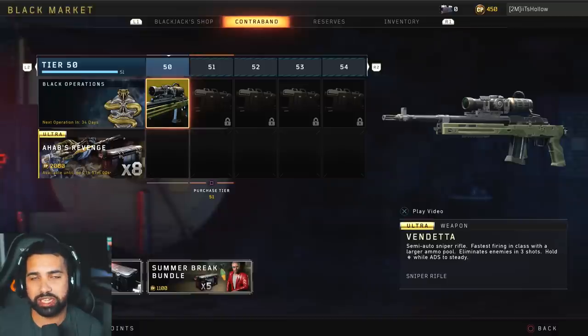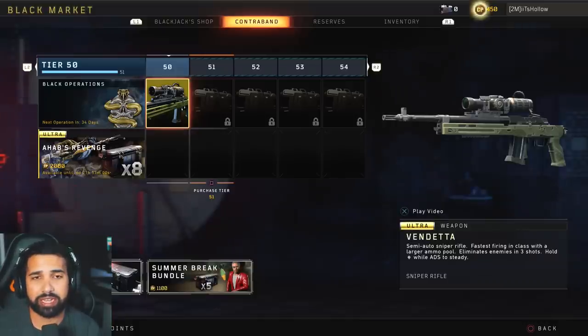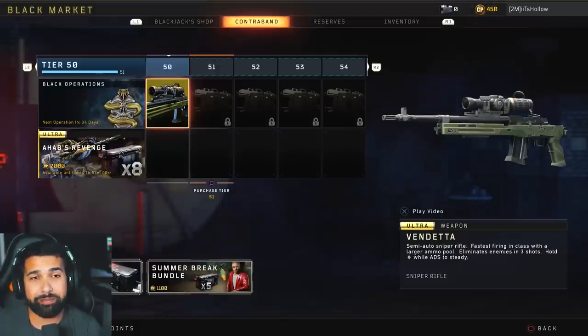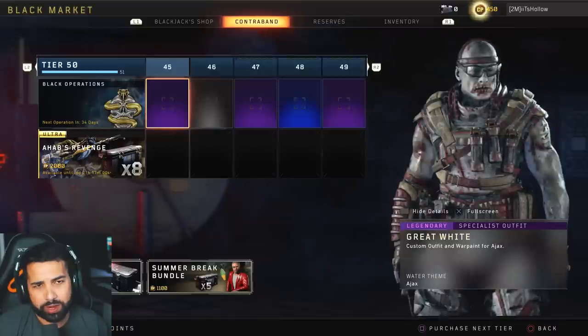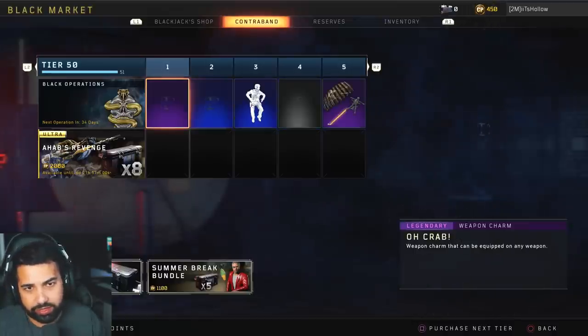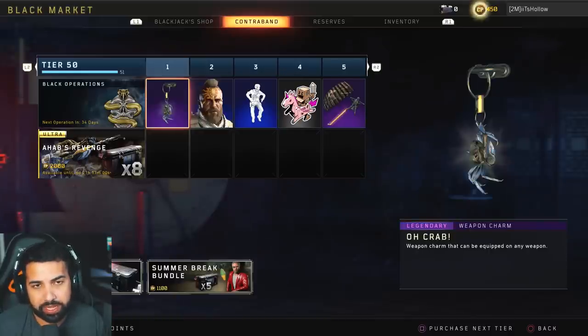I wanted to showcase all 50 tier rewards so you can decide whether to buy it yourself. It always feels like Call of Duty is doing the right thing at first — new weapons, Grind back for free — but then you realize only two weapons are achievable through tiers, 90% of tiers are stickers, no weapon camos, and one tier might not even get you a weapon — just a Mark II variant. Something has to change. I'm not a developer, but as a fan it just feels very greedy.